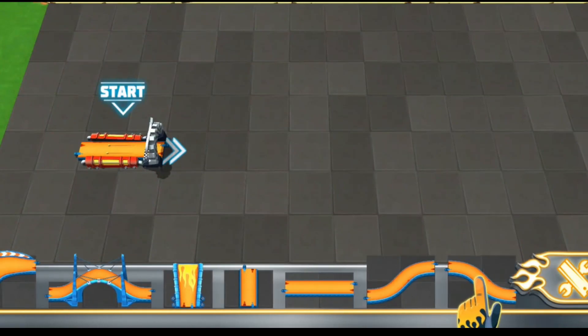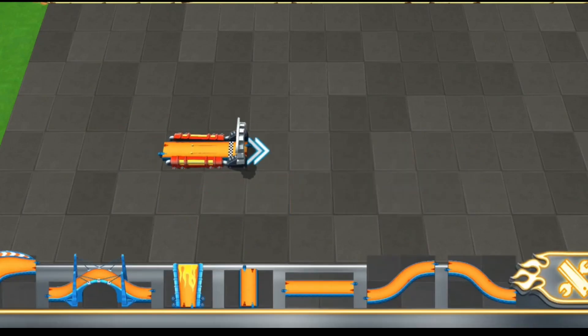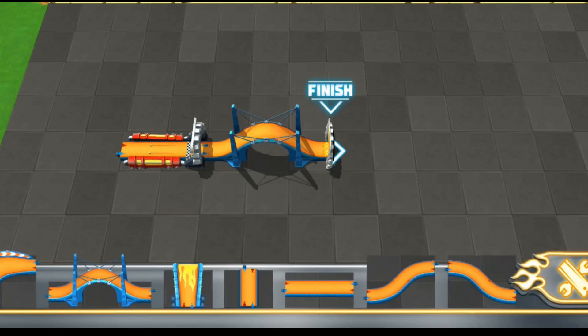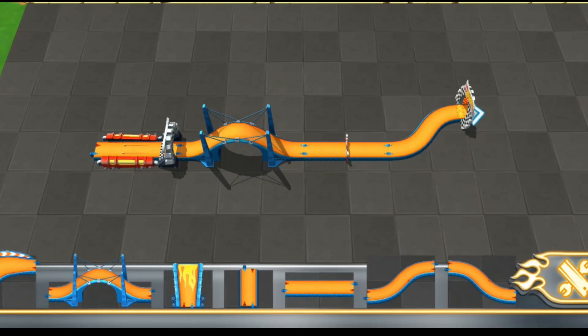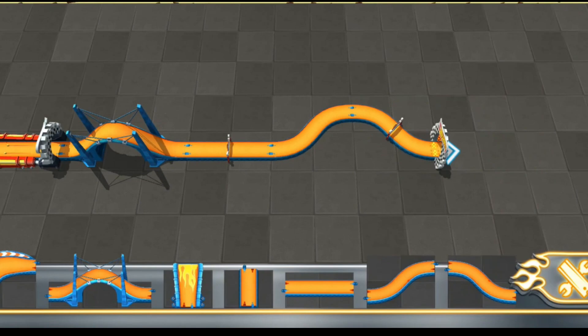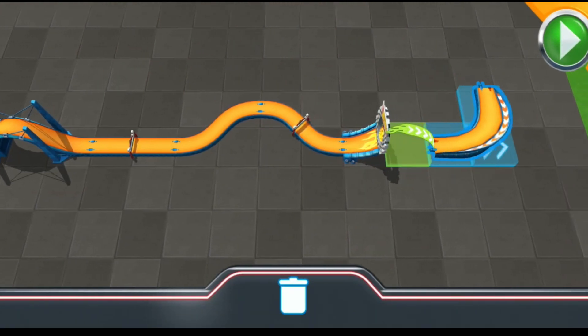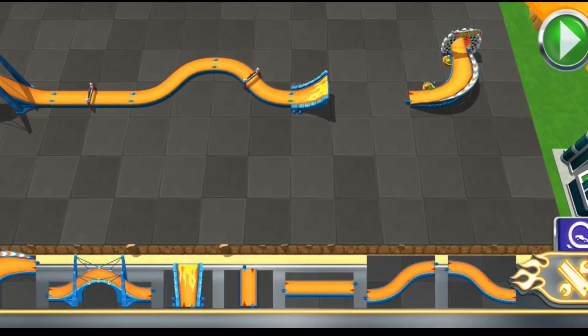That's a ton of track pieces! Connect them to your launcher and get building! See that big arch over there? That's your goal — it'll move with you as you build your track! Neat, huh? Check this out! I've got something amazing to show you! When you're ready to race your track, slap the race button! Don't rush though — take your time! Make it awesome!